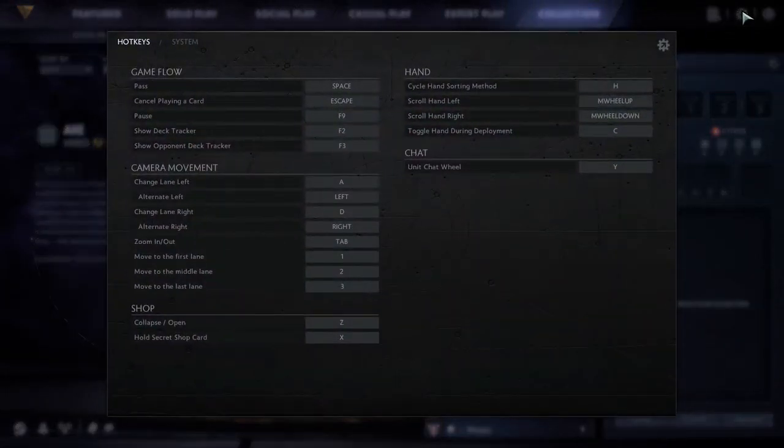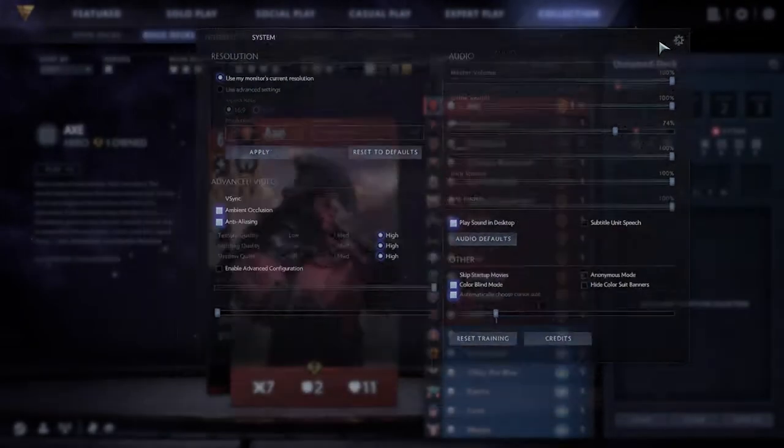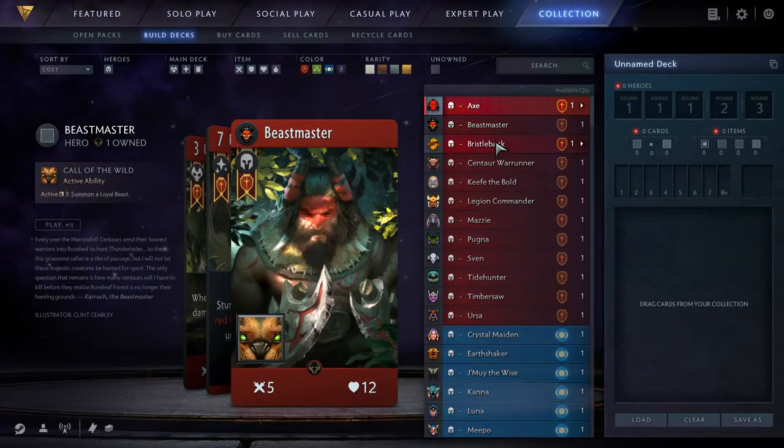A much requested addition, you can now control the saturation of the colors of all the cards in the client, or have banners added that pertain to what house the card is from. A welcome addition with nice form and function.